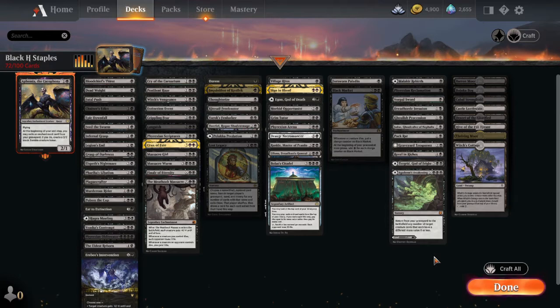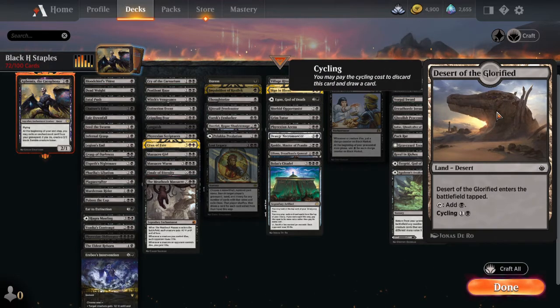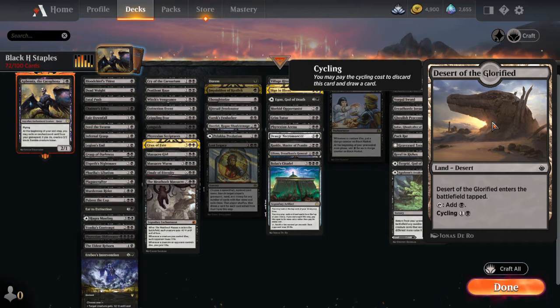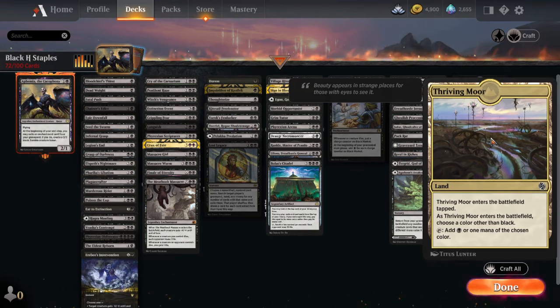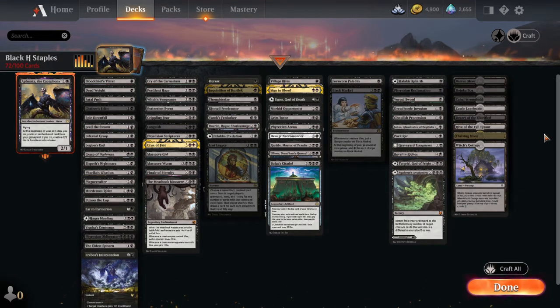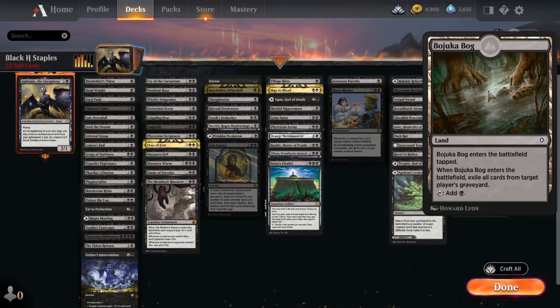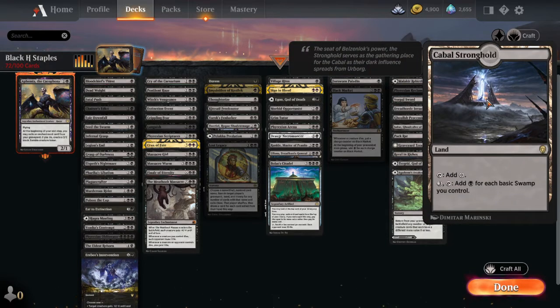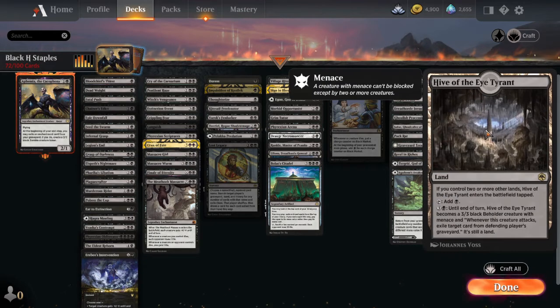Speaking of lands: Baron Moor, Bujeeoka Bog, Cabal Stronghold — add a black for each swamp you control, which after turn three in mono-black is obvious value. Castle Lochtwain for card draw. Desert of the Glorified for cycling. Hive of the Eye Tyrant — it's a man land, not the best one but still a man land so you probably want to run it. Thriving Moor, Witch's Cottage to get creatures back from your graveyard, and a cycling land that exiles all cards from a graveyard.